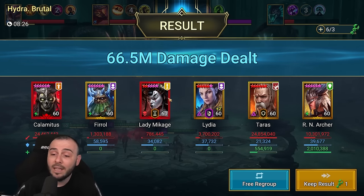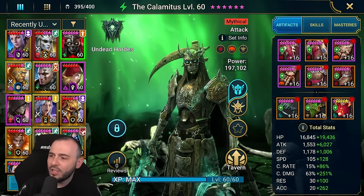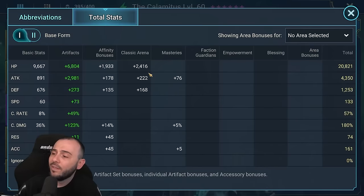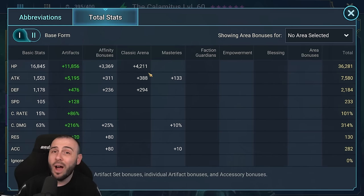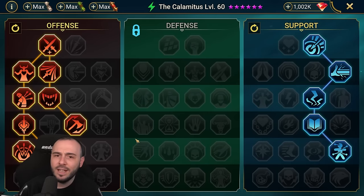Let me quickly show you the build. I have a Savage and a Cruel set, 7.5k attack, 233 speed, full crit rate, 314 crit damage, 282 accuracy with the Masteries and the buffs from Führer — more than enough to debuff on pretty much any difficulty. In terms of Masteries, I have Helm Smasher as tier 6, went with offense, went with support, and we do have a small Cycle of Violence which will 100% proc when using some of the skills.